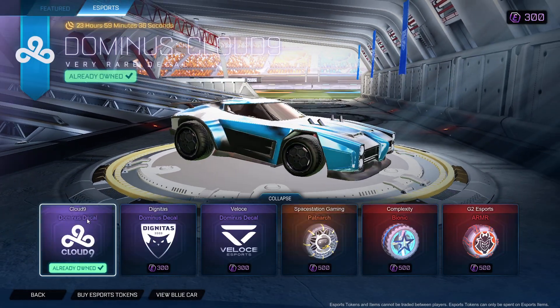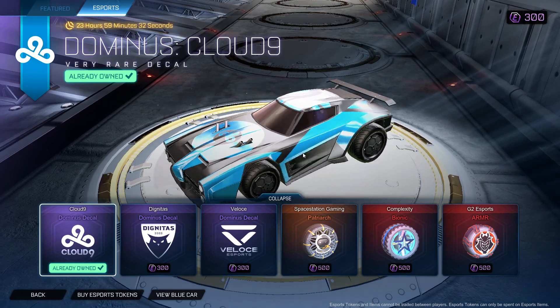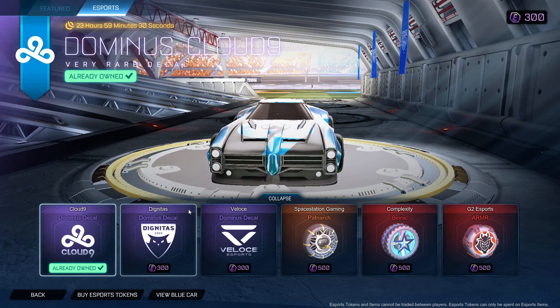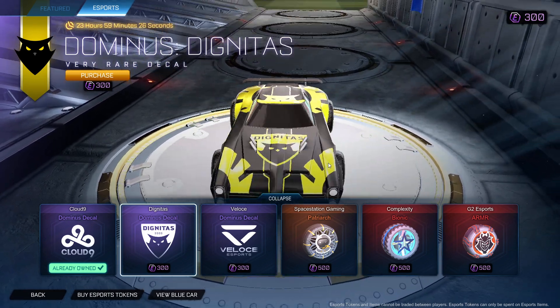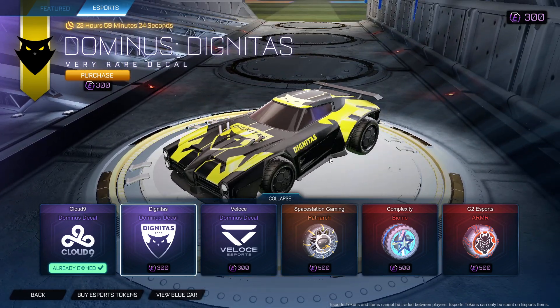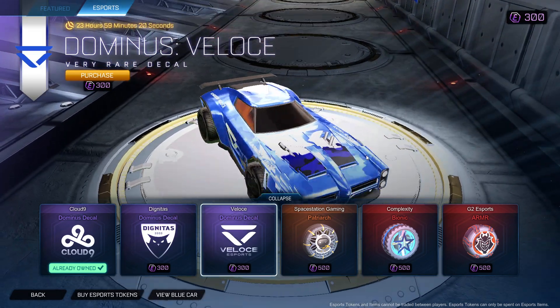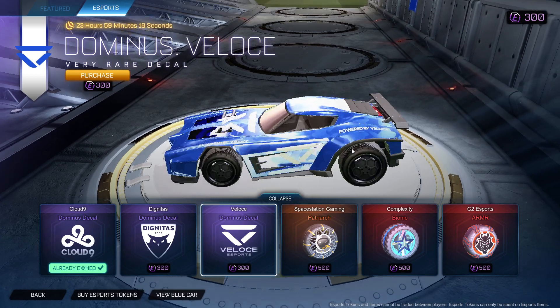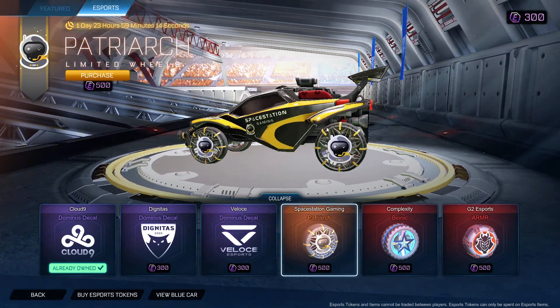And then on the esports dom — Cloud Nine dom, nice. Love that dom decal. Dignitas, my god. Not bad. I got Velocity dom. All those are for the dom boys. She looks kind of clean though. I like blue — I love the blue Space Station wheels. Woo, nice!